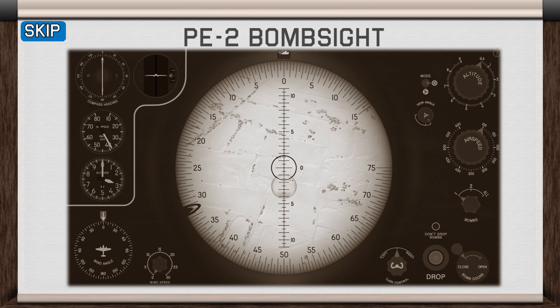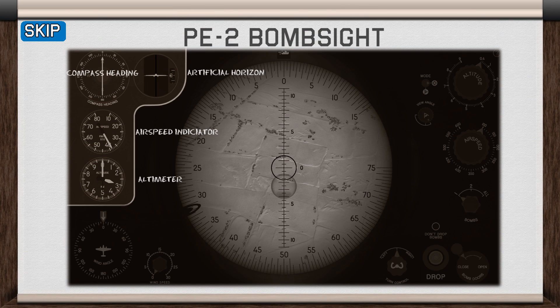Let's look at the PE-2 bomb sight. Starting with the highlights, in the top left we have the aircraft gauges that give us important information like our heading, altitude, and airspeed.